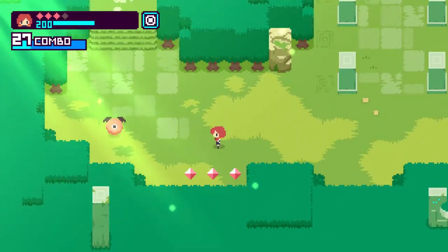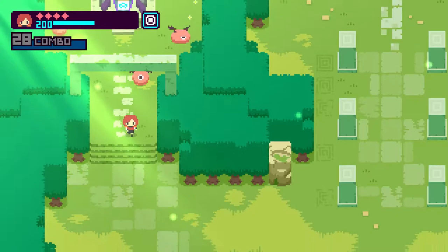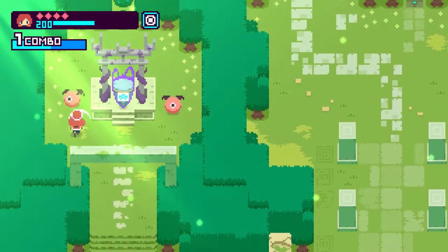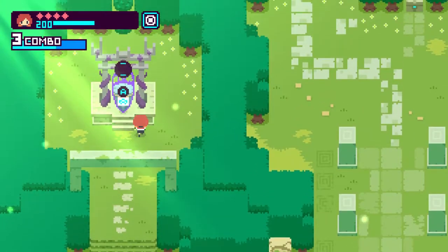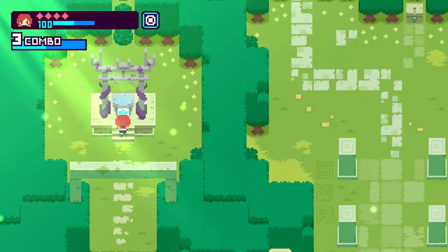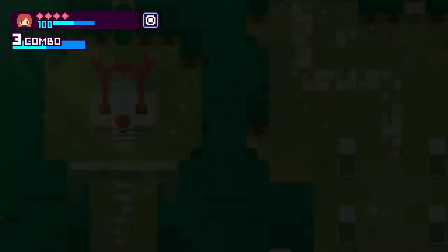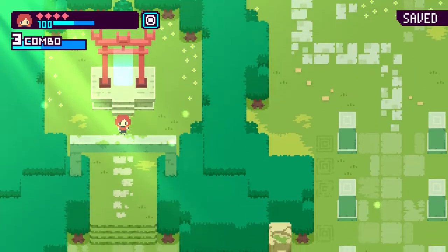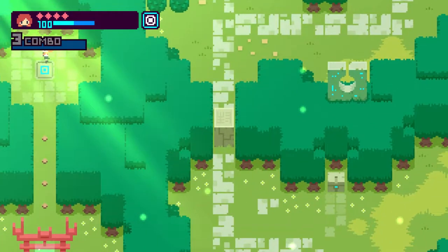Also worth noting: the red diamonds in the upper left area of the screen are my health. You can upgrade your health and your SP bar — I have four health right now. You get more health by destroying pots and also cutting grass with your weapon. I'll show off the other two characters as their attacks are a little different, but it still feels pretty similar.